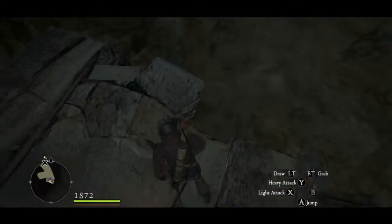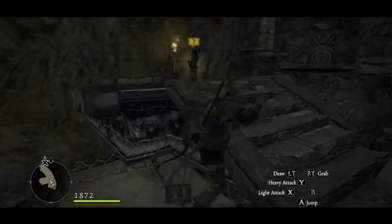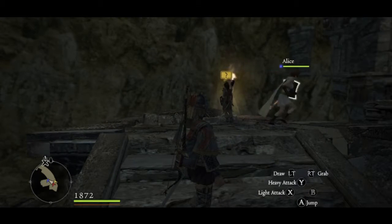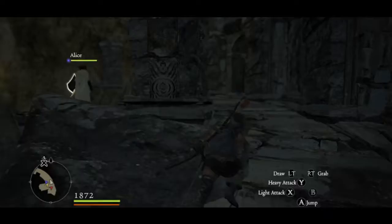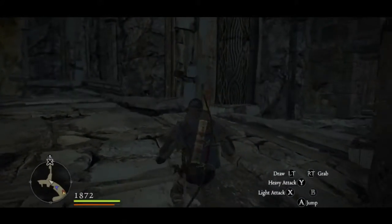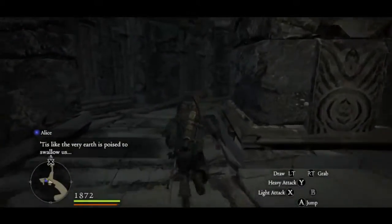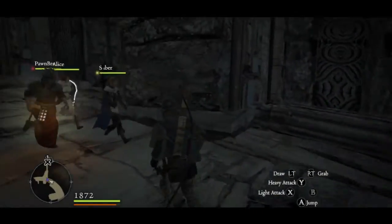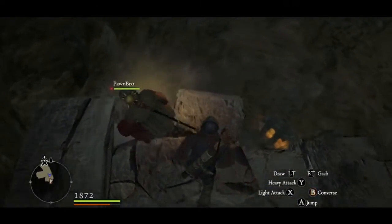I don't even know how to get to the first Everfall chamber — how do you drop down? Is there a ledge? Looking at the map, I'm on the top right. Apparently the way you navigate different floors in the Everfall is by dropping down to ledges. This is the first time I've ever been here so I'm not quite sure where to drop. I can see one ledge that looks like it might be Chamber Three, Absence, on the other side.